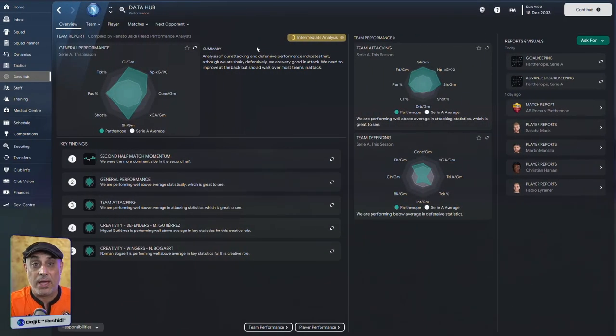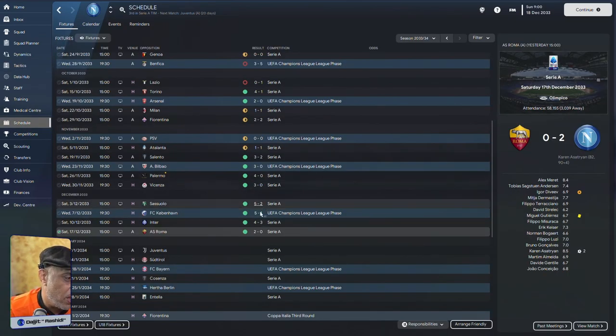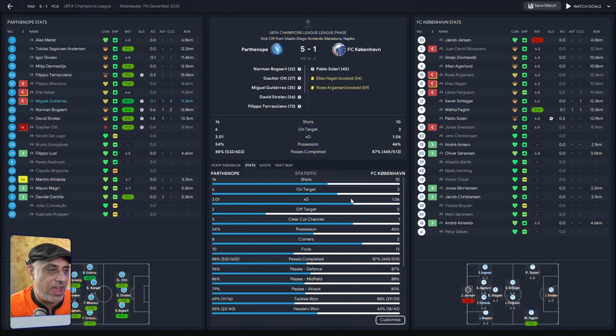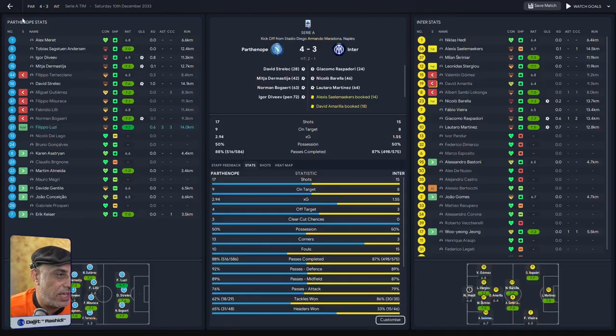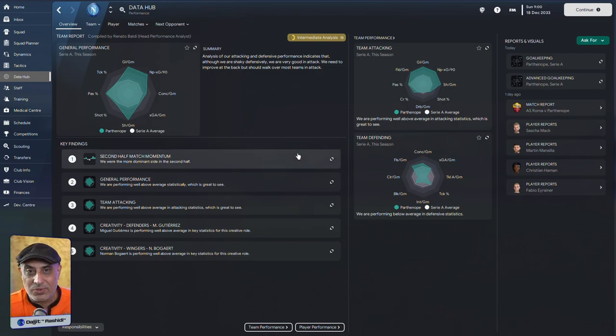So let's begin by looking at one team. I've got this tactic here — looks pretty simple. We've done really well across lots of matches. We've created some fantastic goal-scoring opportunities. Here you can see three clear-cut chances against Copenhagen, and three clear-cut chances again against Inter. So yes, the tactic looks good. But I want to do a deeper dive into those numbers.